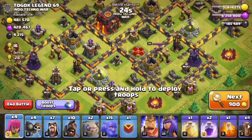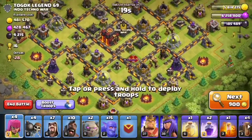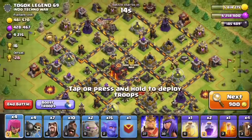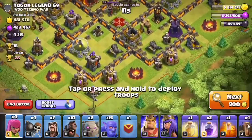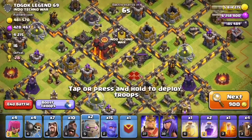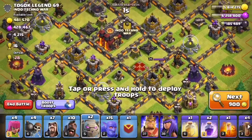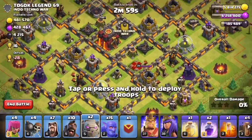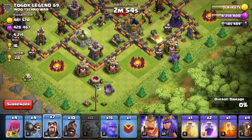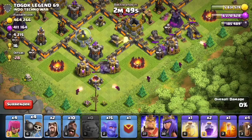This looks like a good base. I don't think he has any clan castle troops since his bows are down, but we do have to watch out for the wizard towers. What I want to do is go on the queen side. I think I'm going to put the earthquake over on the top of the town hall. Let's go — golem, golem, wizards, wizards, wizards.